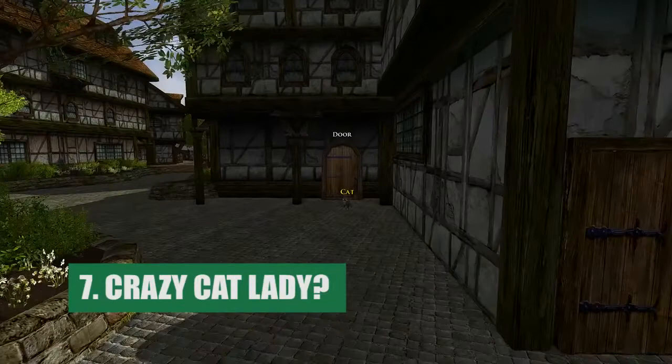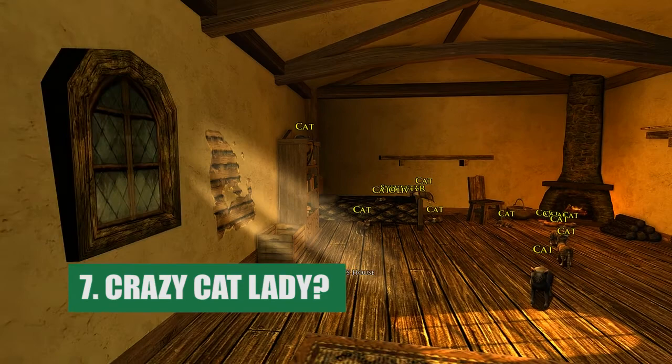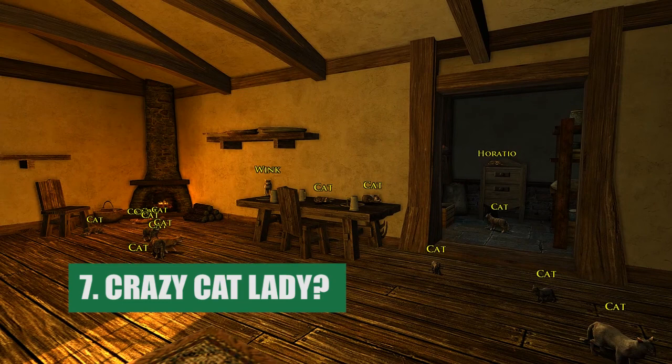Above the Scholar's Stair, there is a door with a cat in front of it. Entering this home will reveal a disheveled room with a tremendous amount of cats and kittens strewn about. Curiously, there is no person in Bree that claims this home. I wonder who lives there?